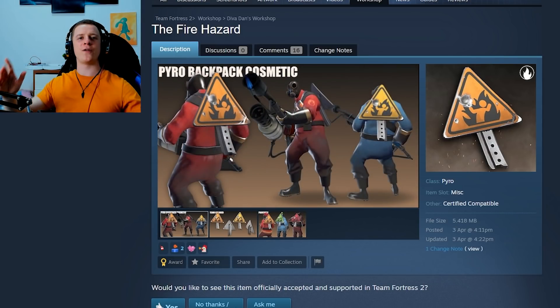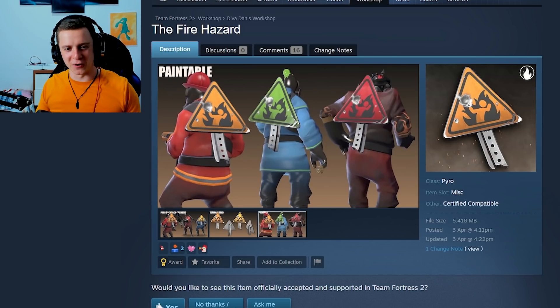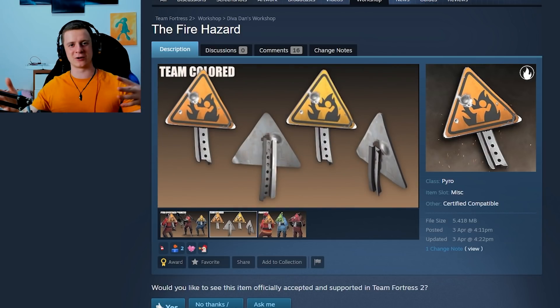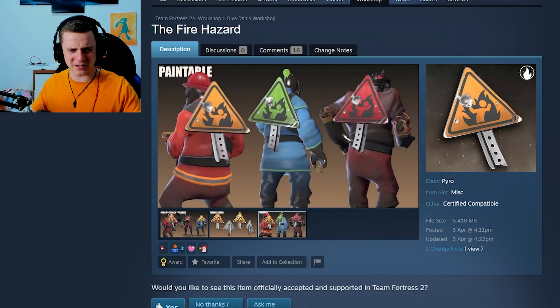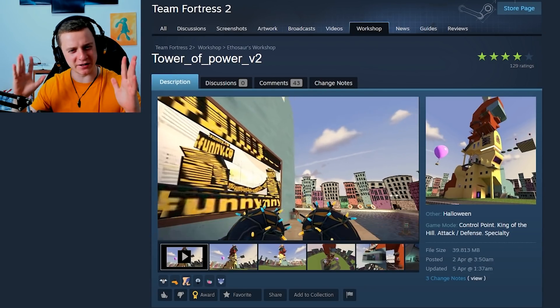Next up, we got the Fire Hazard, which is a backpack cosmetic for Pyro that replaces his gas canisters. I actually thought this was going to be a melee weapon and not a backpack replacement — I wanted to show you a cool weapon concept here, but I guess it works. Moving on, we got the Tower of Power, which is a very goofy map.